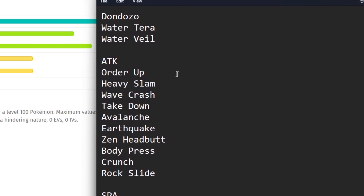Move-wise on the attack side, we're going to take into account Order Up — a Dragon-type signature move for Dondozo, 80 base damage and 100% accurate, which does throw a wrench in a couple of things. The six-star Dondozo has Order Up, Heavy Slam, and Wave Crash. Wave Crash is probably the most threatening move it gets because it's Water-type, so Dondozo gets STAB plus the Tera Water increase, and it's possible Dondozo can Rain Dance, making Wave Crash hit extremely hard even for Pokémon that resist water. Other moves include Takedown, Avalanche, Earthquake, Zen Headbutt, Body Press, Crunch, and Rock Slide.